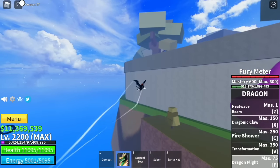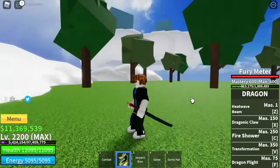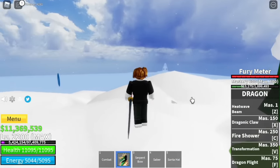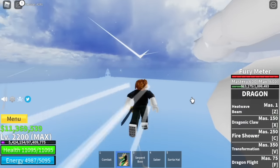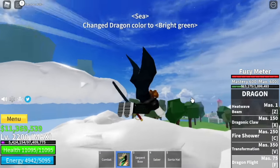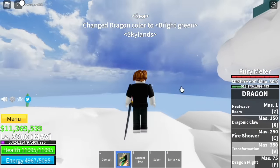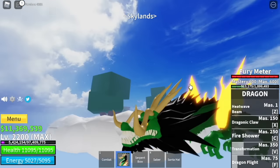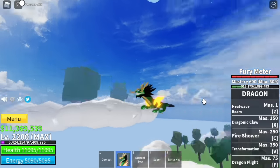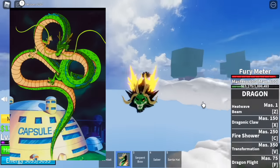Second important thing: you can unlock colors based on their mastery — mastery of your dragon fruit. Let's go through all the colors. First up, the green color. This is the basic one, mastery requirement is zero. We just pass through the colored hoop. This is the green dragon — it looks like Shenron from Dragon Ball Z.